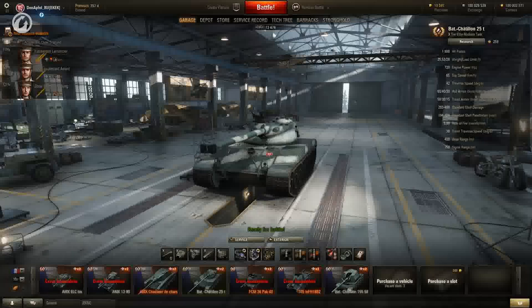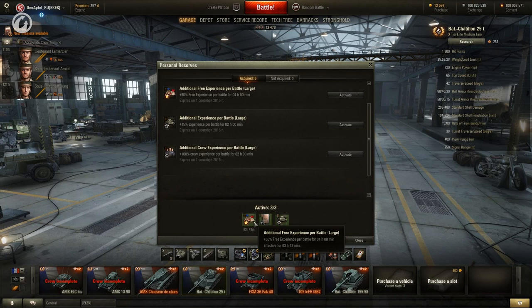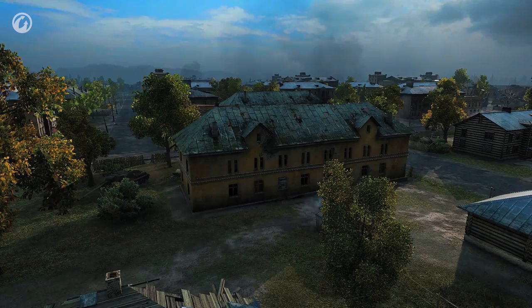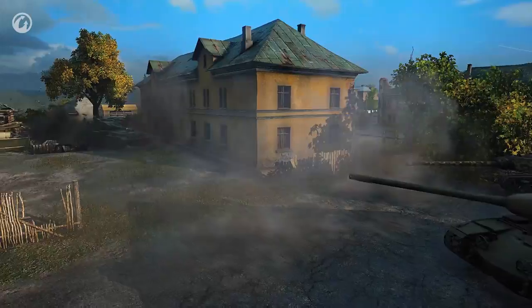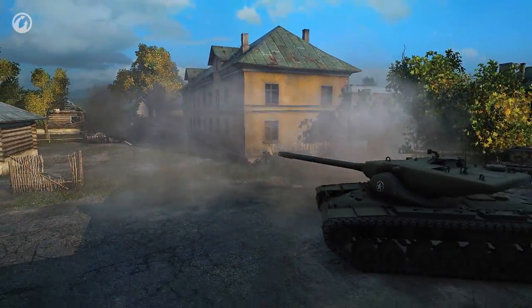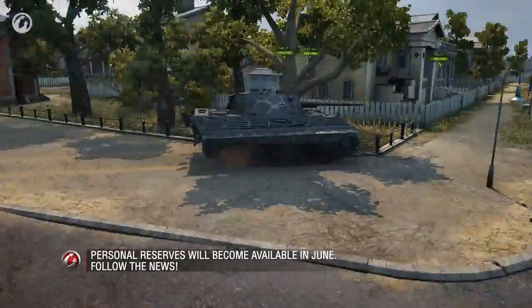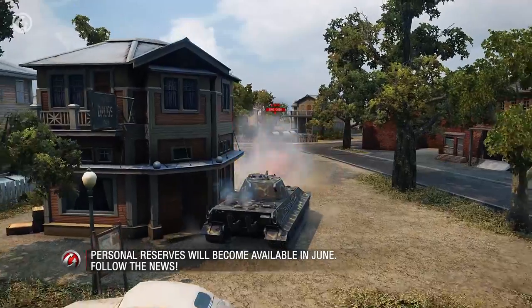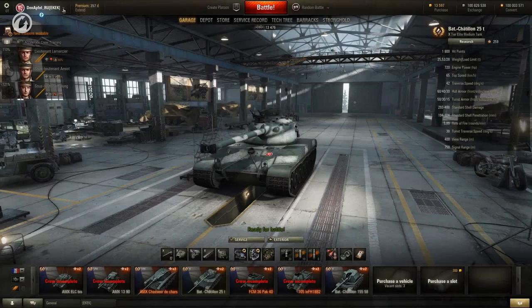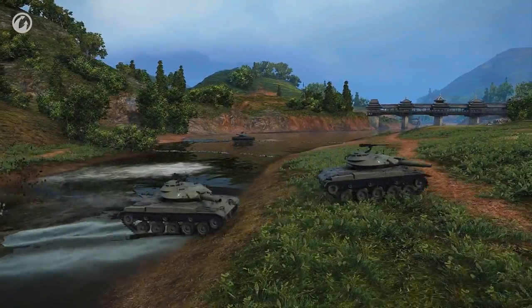Let's proceed to personal reserves. Basically, they are consumables — if you activate them, you will receive more experience or free experience per battle. Personal reserves are very similar to the reserves that clans prepare in their strongholds, except that these reserves are personal. To receive personal reserves, you need to complete special missions in random battles. It's important to remember that each reserve has an expiration date, which is noted in the description. You can activate personal reserves from the menu in the Garage. That's all for now, good luck on the battlefield!